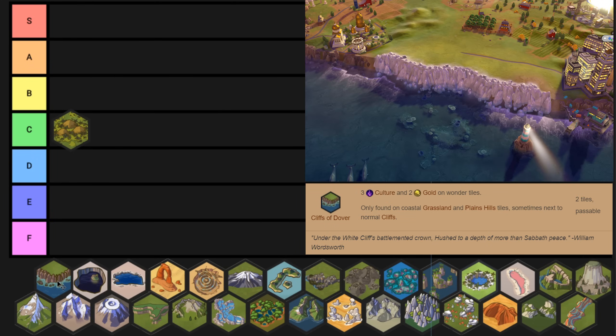Next up we've got the Cliffs of Dover, which is arguably the best wonder in the game to re-roll your start instantly, because this natural wonder is essentially like deleting two tiles out of your empire. It has absolutely dog crap yields. No food. It's hard to put in national parks. It's maybe good for one holy site with plus four or more adjacency. And honestly when I see this in my games I'm genuinely disappointed.